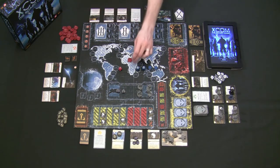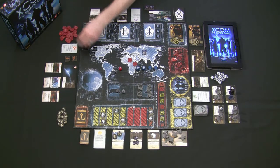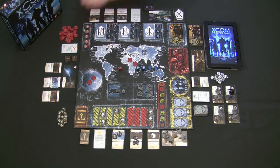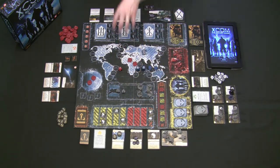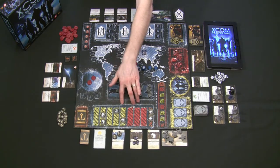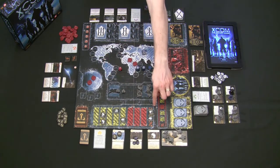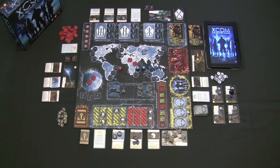If the app tells you to put UFOs in Africa, you put UFOs in Africa based on however many it tells you. If UFOs are going toward global defense, you place them there. The commander then places interceptors on the board to try to take out these UFOs, because UFOs raise the panic level for the continents. Remember — if two continents get into the orange, the XCOM defense has lost the game.